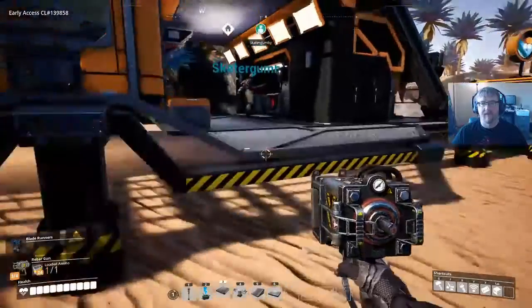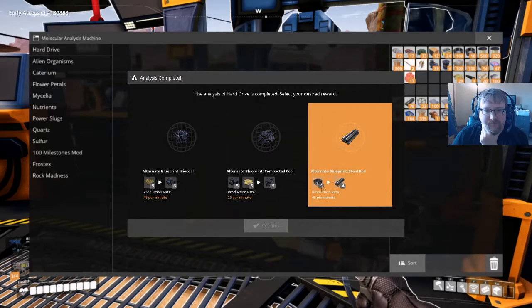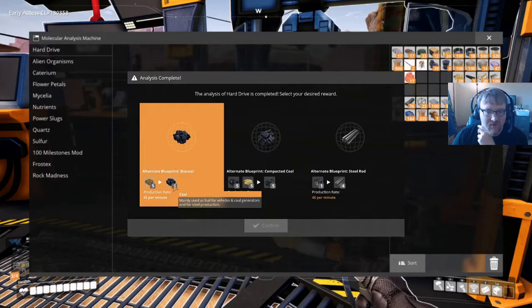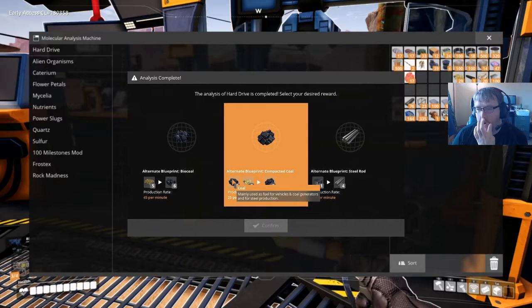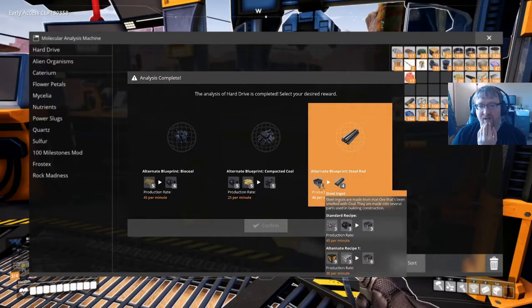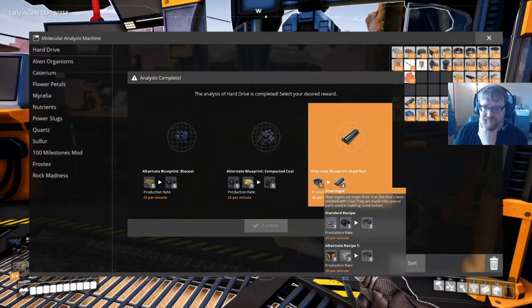Check the MAM — that alternate recipe should be done. What do we got? We could make compacted coal. This is dumb, I hate this. So we can make bio coal, which turns five biomass into six coal. That does sound dumb. Or prime cut iron. We can make compacted coal out of coal and sulfur, or we can make steel rods — four rods for one steel ingot. These are all bad.